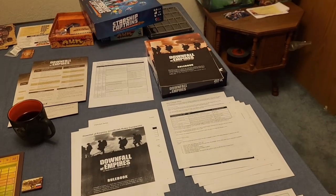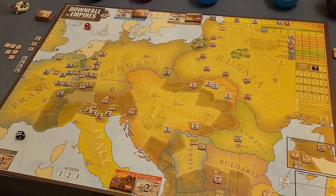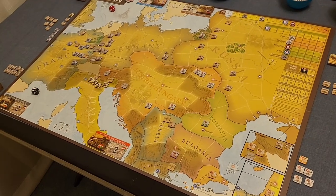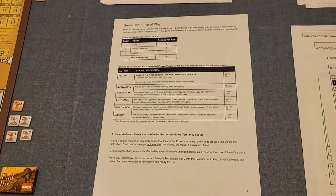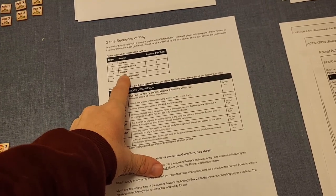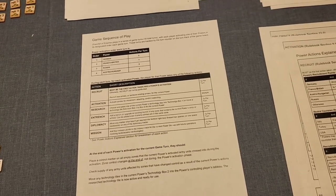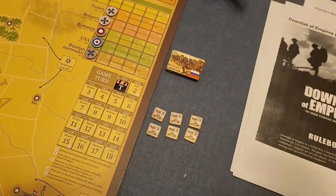The purpose of Downfall of Empires is that you play as one of four powers — or take multiple powers at lower player counts — each vying for victory points. After 18 turns, whoever has the most victory points wins. The four powers are the German, Franco-British, Russian, and Austro-Hungarian forces, each with a different set of actions they can take per turn.